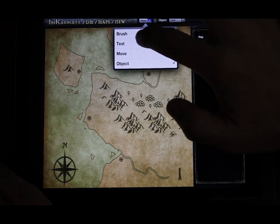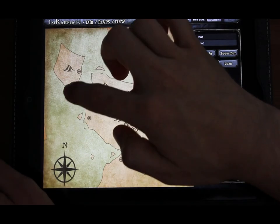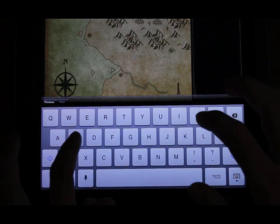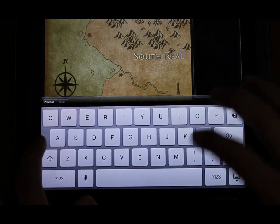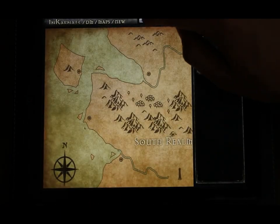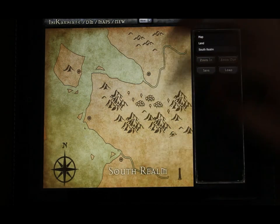So now we have a continent that's starting to shape up into something worth exploring. In keeping with our original naming theme, let's designate two kingdoms — North and South. I'm sure they'll get along wonderfully. As you can see, it's very easy to designate text and move it around the map to wherever you want to place it.